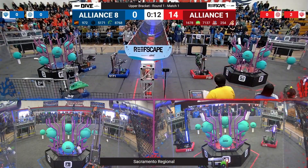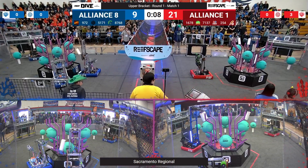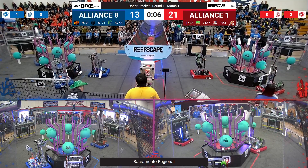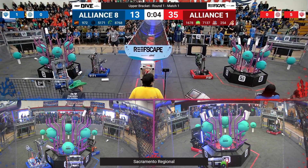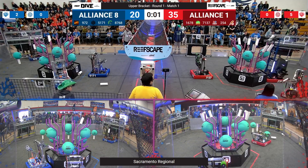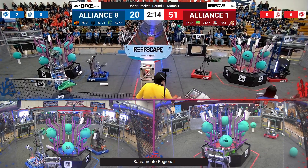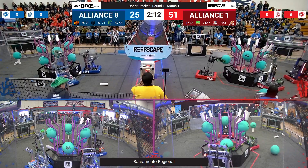We're off! The Red Alliance moving. 1678 going for their 3 Coral Auto, 254 going for a 4 Coral Auto — see if they're successful. All three robots moving on the Red Alliance side, all robots moving on the Blue Alliance. 254 not quite getting that 4 Coral up.